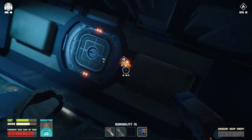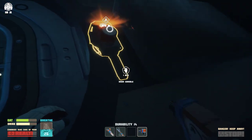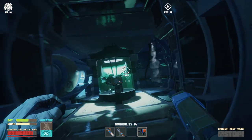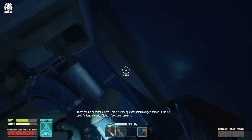We're making progress. Oh, we're in! There can be no mistake here - this is a working autonomous oxygen station. It can be used for long-distance flights if you don't break it.